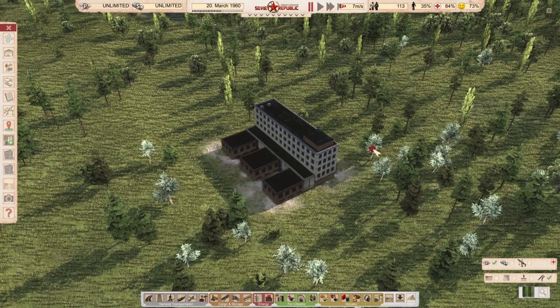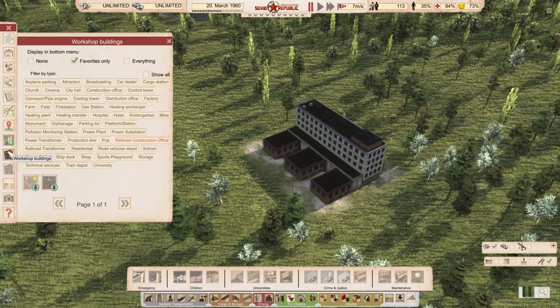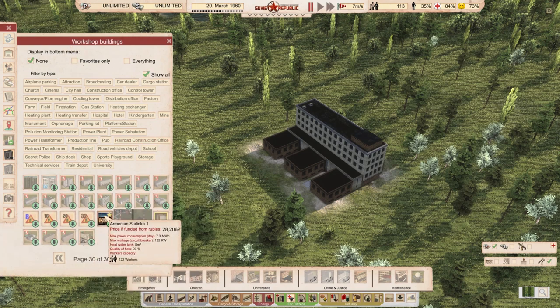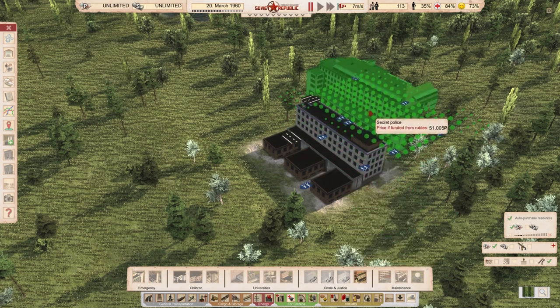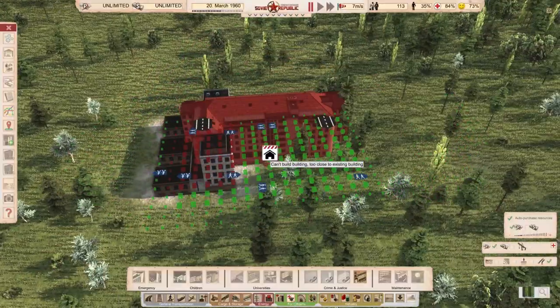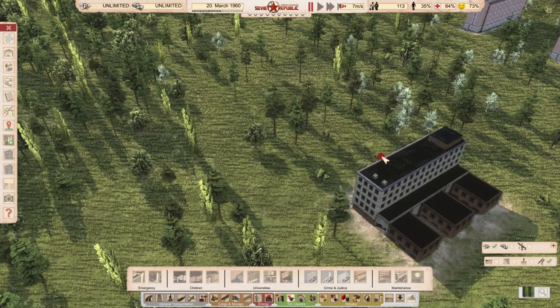More importantly, how does it compare to the vanilla building price-wise? The vanilla secret police station costs 51,000. In the mod section, the small secret police station is 31,000 — which is around 60 percent of the price of the big one. The building is appropriately smaller, so technically it's quite realistic. There's no cheating here; it's not free, and it's definitely sizable compared to the vanilla one. Thumbs up in my book.